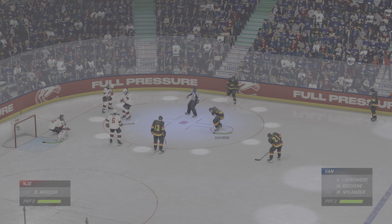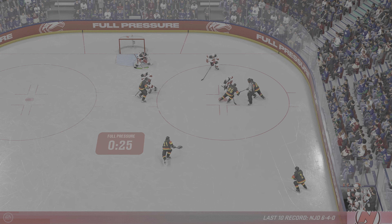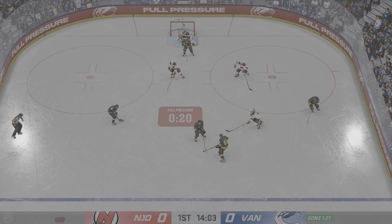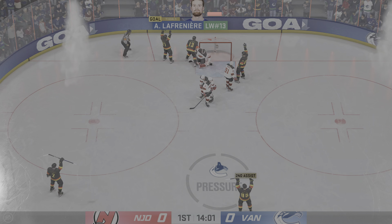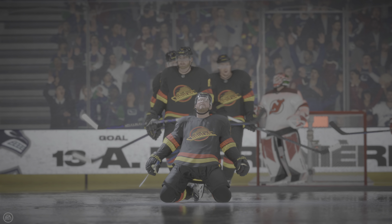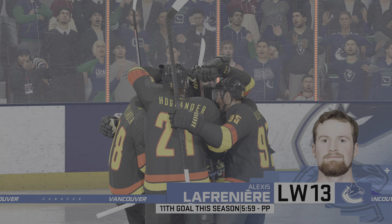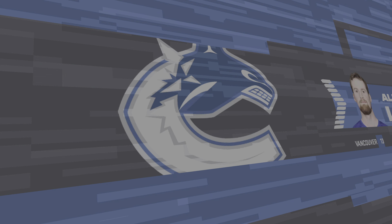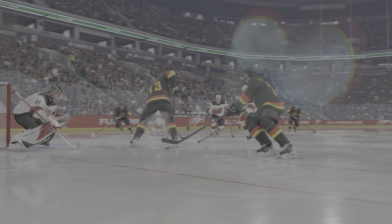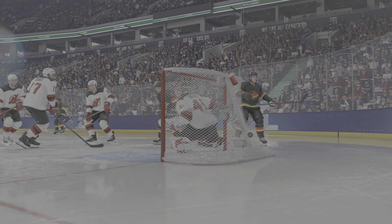Mercer's recognizing they're still shorthanded here as they get ready for the face-off. James, this is just an absolute clinic in body position — how to roll off your coverage — and it's perfectly executed. He doesn't have much time to get the one-timer off, but he gets a stick available and executes.